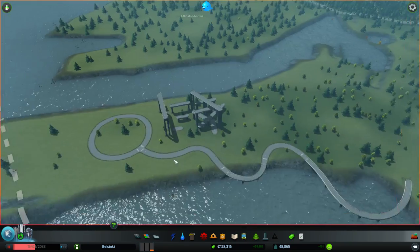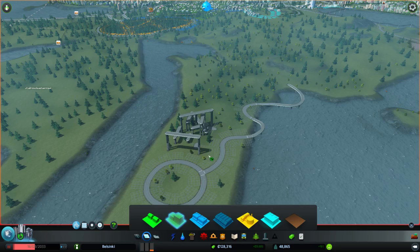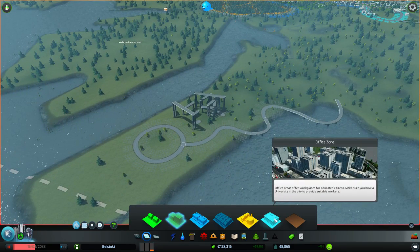That's the roads basically. And then you have the RCI — the usual residential, commercial, industry. You also have additional offices zone, which is basically a specialized industry for a highly educated population which doesn't pollute or anything. And when you build roads, you get these areas around the side of the road where you can click on them to zone housing. When there is need for housing, they will build the house there.